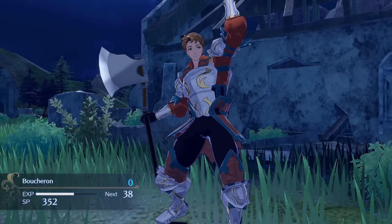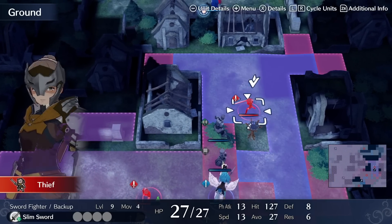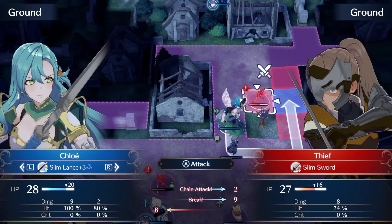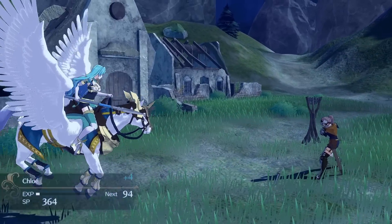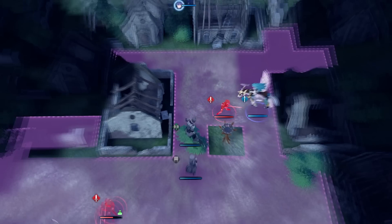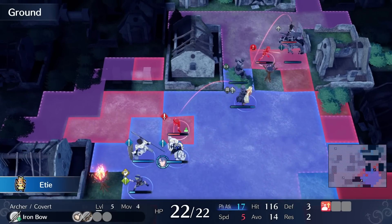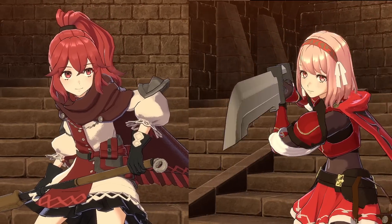Of course, this can also be used against you, so be careful where you place your characters. You do get a backup unit really early on in Chapter 3 with Boucheron, and then you get a hand axe soon after, so make great use of this — it will help you out a lot. For example, you can go in and attack with an iron axe, and then if there's an enemy 2 range away, do a trade trick with Boucheron, give him a hand axe, and then attack with the unit you were going to attack with anyway — Boucheron will be able to jump in on that attack as well. If Boucheron is not your flavor, you'll be getting another backup in Anna and Lapis soon after Chapter 3.